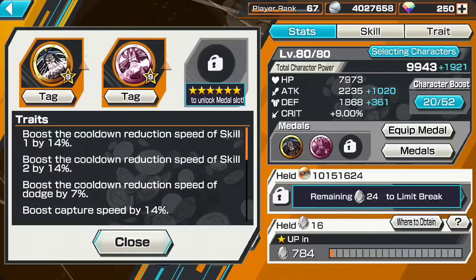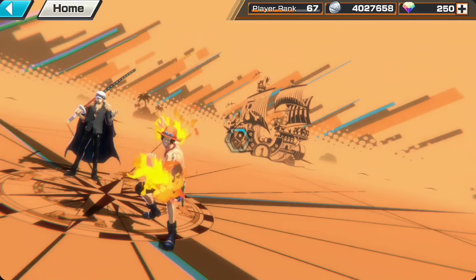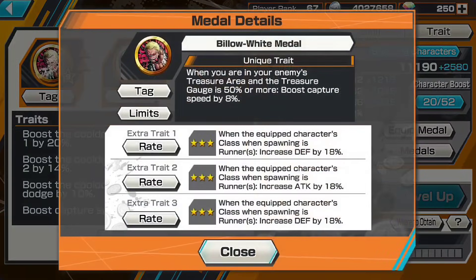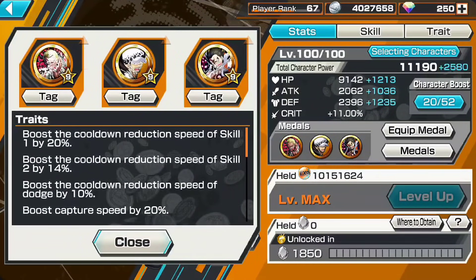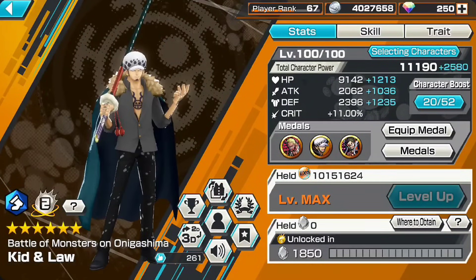The ideal stats you should be working on are attack and HP primarily, and if you can add defense, add it. My current medal set is pre-built with attack and defense, so I'll be building another Kaido medal set with HP. For Kid and Law, the medals I'll be using are my best runner set - it's a fast capturing medal set and can do quite a bit of damage increase, so it's perfectly designed for runners.